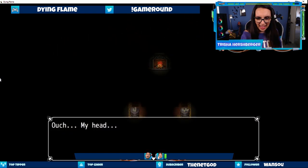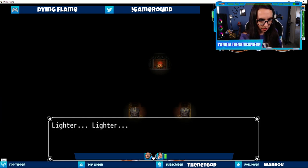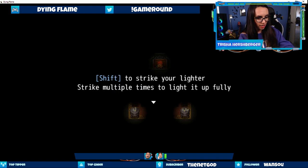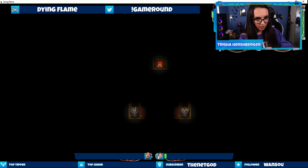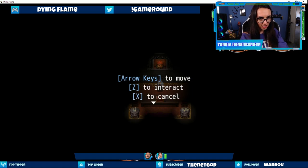Ouch, my head! Did I have one too many at the pub last night? I feel that. Lighter! Okay, strike my lighter with Shift. Arrow keys to move, Z to interact, and X to cancel. Here we go.